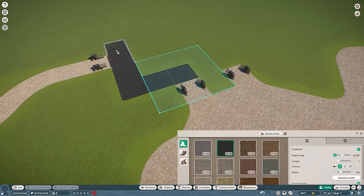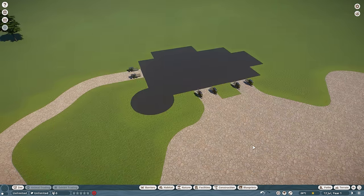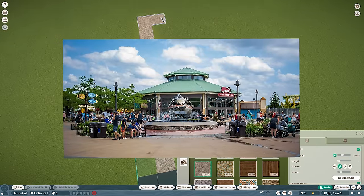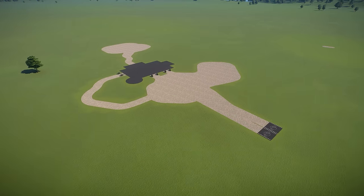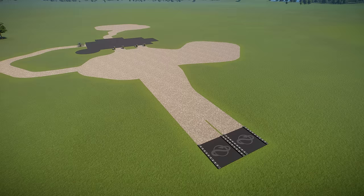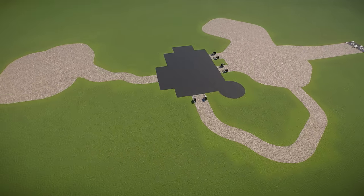From there, we can start to place down some more paths for inside the zoo. What I have planned for this entrance is a nice big open gift shop that you walk through to enter the rest of the zoo. And then once you're actually in the zoo, there would be a nice big plaza for you to group up with friends and family. We'll do the exact same thing of placing and removing paths — giving us a nice big open plaza in the back and a big one up front. I absolutely love the look of this so far, and it's just the start.